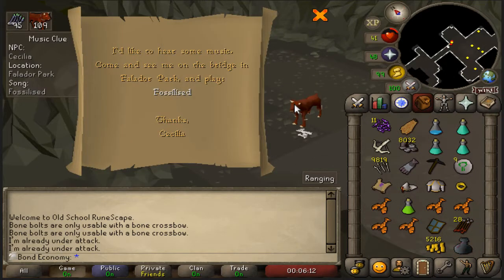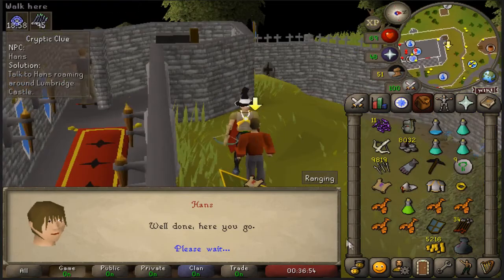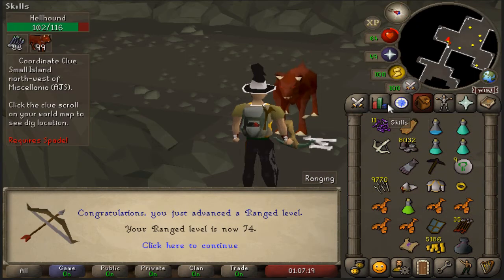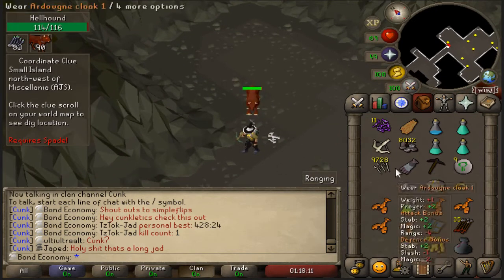Hey and welcome back to the Bond Economy. Last time I played it was all about getting the fire cape and now I'm working on clue scrolls. Figured I'd just try and upgrade my items, and since I was fighting so many hellhounds on task it's just super nice.